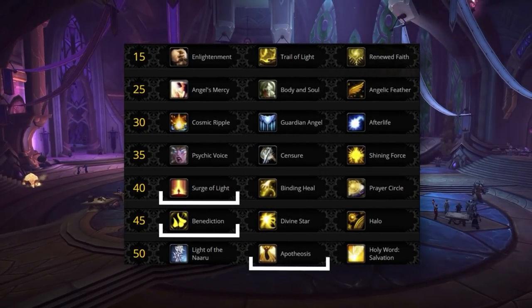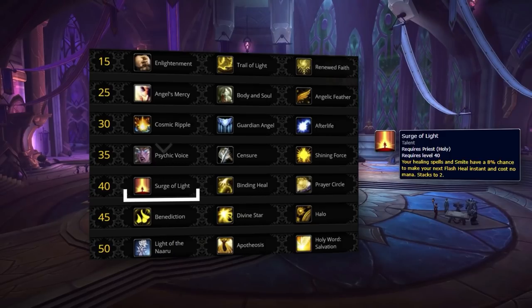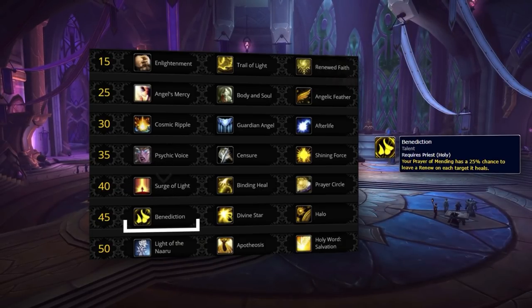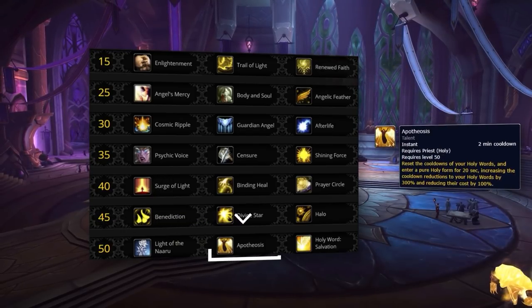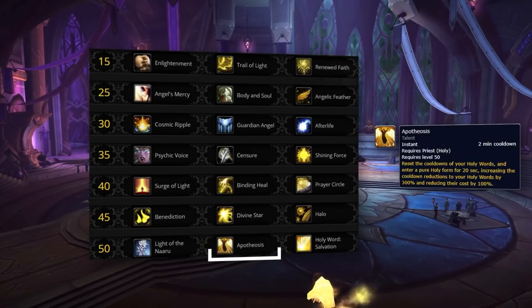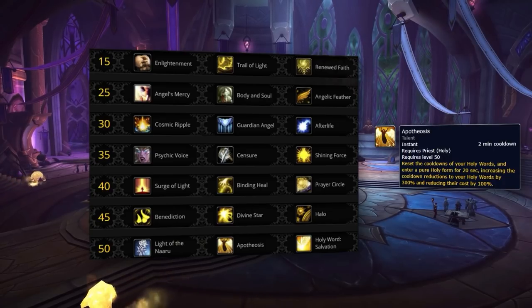Your next three talents never change in arena, with Surge of Light, Benediction, and Apotheosis all being your default choices. Surge of Light is important in PvP because it gives you instant cast heals, allowing you to pump casts out without worrying about being interrupted. Benediction synergizes well with Renewed Faith, having a chance to put Renew on targets affected by Prayer of Mending, saving you mana while also boosting your healing output. Apotheosis is your final default pick since it is an incredibly dynamic cooldown — it resets both your Serenity and Chastise, allowing you to make both defensive saves and offensive plays.